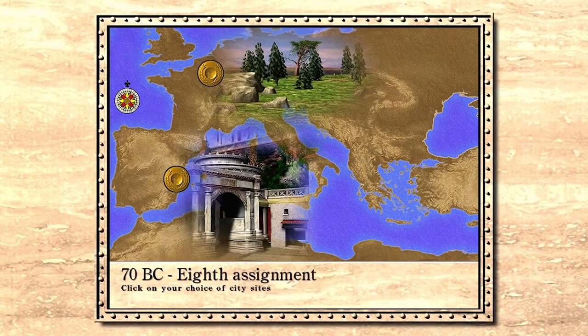Hey guys, welcome back to Caesar 3. We are now on the 8th assignment and we're on the map of Valencia. This map holds special significance to me because in my first original Caesar 3 playthrough this is where I perfected the flower design, but today we're gonna be doing something different. We're gonna be doing grid blocks, and as usual this map should take three parts in terms of YouTube videos. Part 1 is mainly setting up, part 2 is establishing, and part 3 is maximizing and refining. Let's go ahead and jump into the introduction.